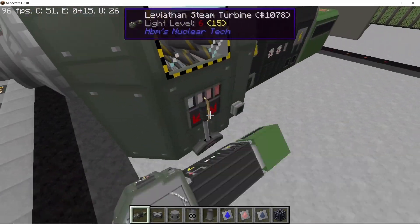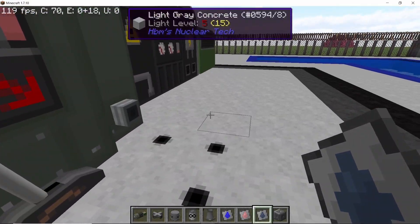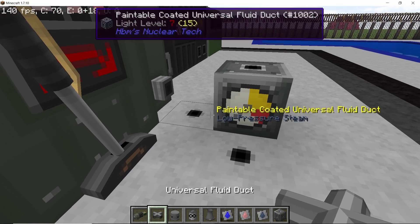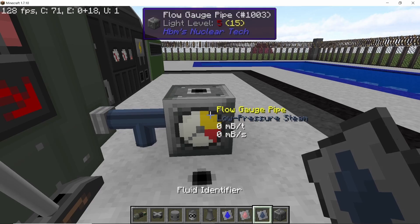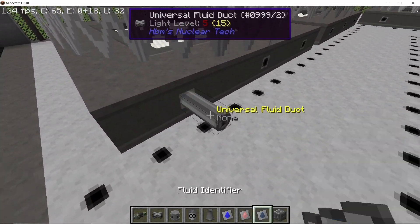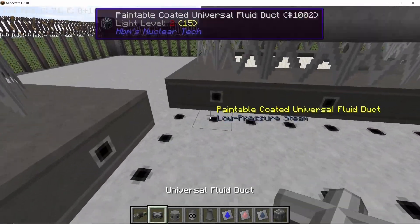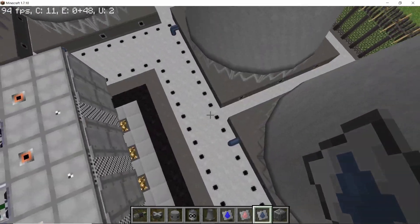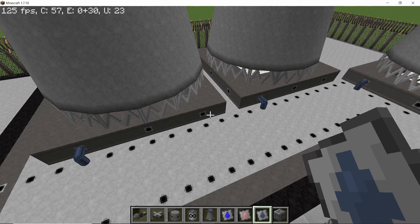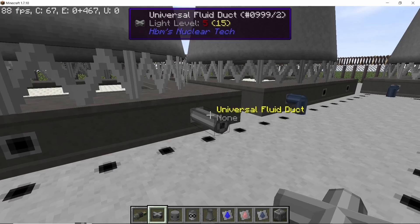Place four turbines connected to each other for each type of steam. The last turbine processes normal steam and its output is low pressure steam, so low pressure steam pipes are connected to all of the cooling towers. That completes the connection for low pressure steam.